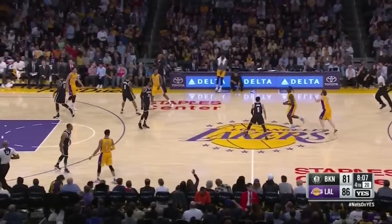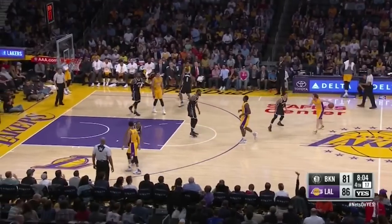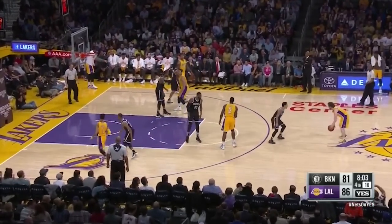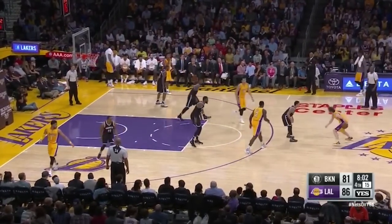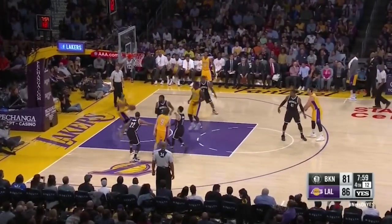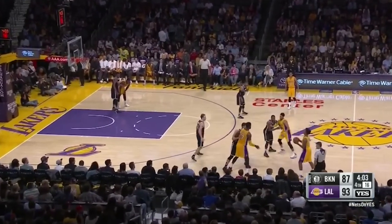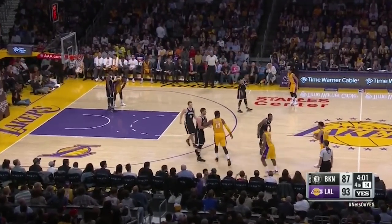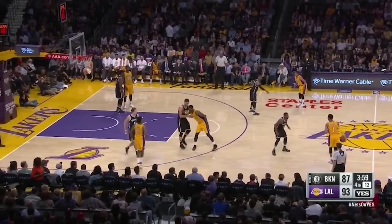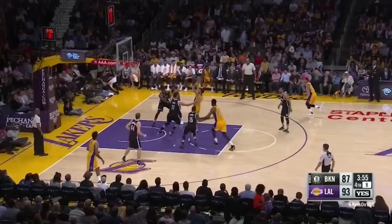We've seen plenty of evidence of Russell's basketball IQ, and he's got a good feel for moving without the ball. The Lakers run high horns for Huertas, and Markel Brown gets caught ball watching. Easy pass, nice reverse. Trying to keep their 4th quarter lead, the Lakers make it exciting getting the ball inbounds, before spreading the floor to let Russell go to work with another quick release floater before Lopez can get a hand on the shot.